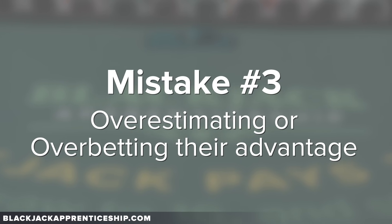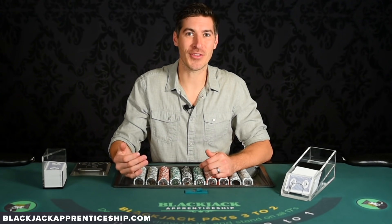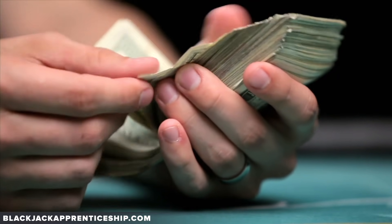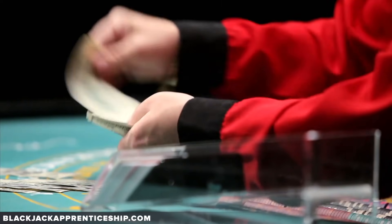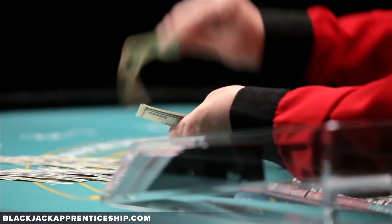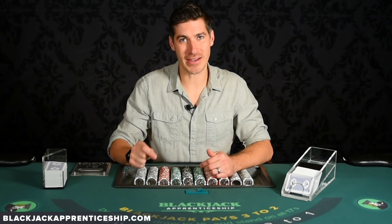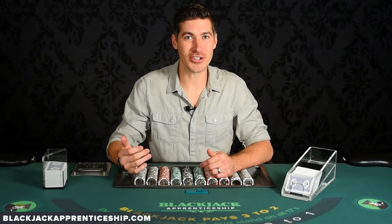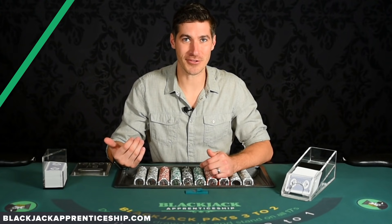The third common mistake I find with new card counters is overestimating or overbetting their advantage. Yes, we make real money by putting bets out there in positive true counts, but if you're overbetting, you are going to lose your bankroll. Another way people overestimate their advantage is at a true one. We start to get the edge at a true one or around there, depending on the casino's rules, but it's a small edge right there at a true one. You don't want to just start firing large bets at a true one — that is the surest way to lose a large portion of your bankroll.